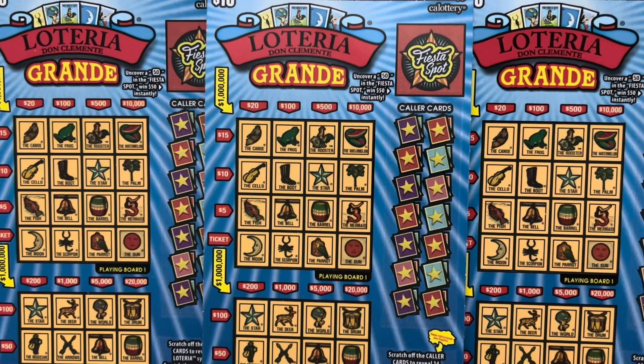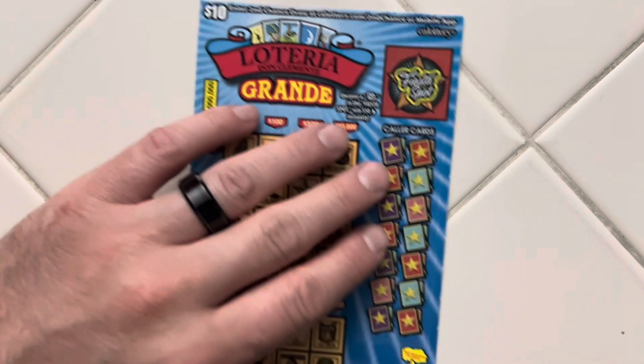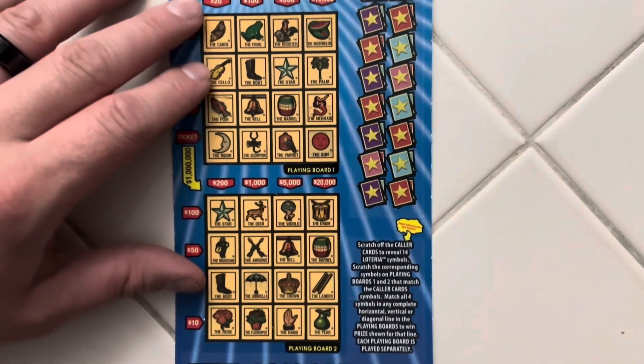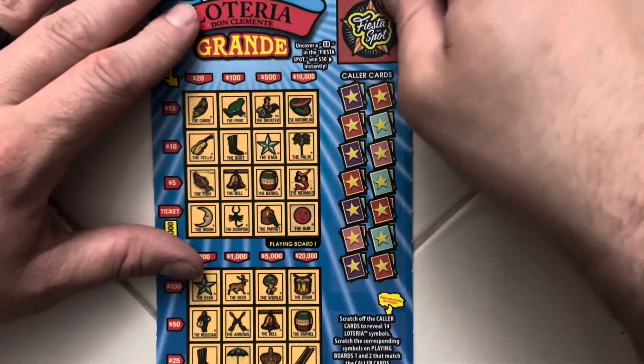How's it going everyone? Today we have a $30 batch of California Scratchers. We have three in a row of the Lotteria Grande — tickets 47, 48, and 49. I was originally only going to get two of them, but when I saw it was the end of the row and there was only one left, I just picked up one more and made that the whole session.